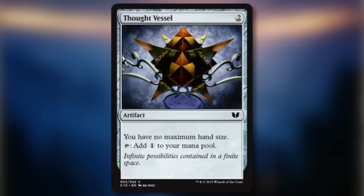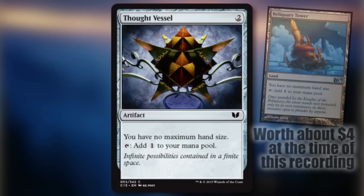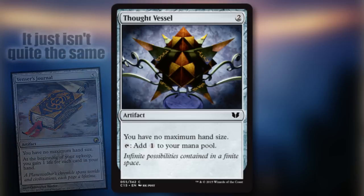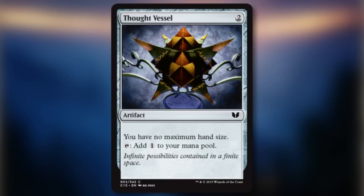Thought Vessel — this card may very well be a staple in the making for newer Commander players. Reliquary Towers are slowly becoming harder and harder to come by, and things like Venser's Journal may not appeal to everyone. It is hard to argue with the advantage from Thought Vessel. Yes, you have to pay two for it where Reliquary Tower does the exact same thing for free, but this thing is really accessible to the newer crowd.